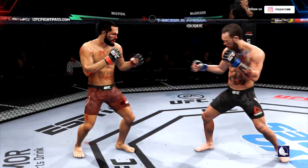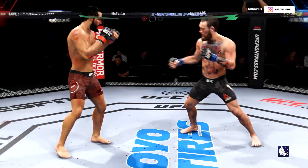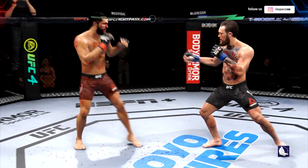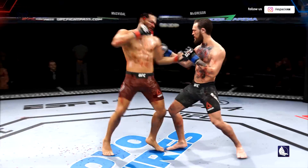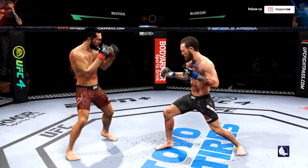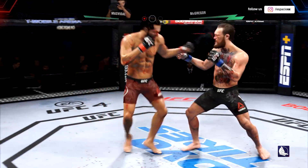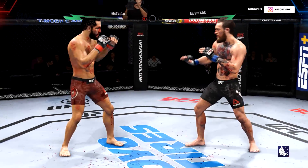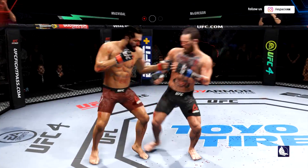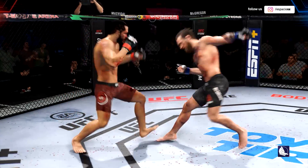McGregor gets hit by that leg kick. A swing and a miss by Jorge Gamebred Masvidal. He tagged him with a punch — that's an educated left hand, he's got great timing with his left hand. Nice punch. Both fighters exchange in the pocket. Big head kick. Tagged him with the uppercut — we'll see if he can follow it up now. He was so used to punches coming straight, he didn't see the uppercut coming from underneath. His counters are on point tonight — the jab is good. Continues to mix it up, going to the head, mixing in some body shots. Big punch lands through the middle.